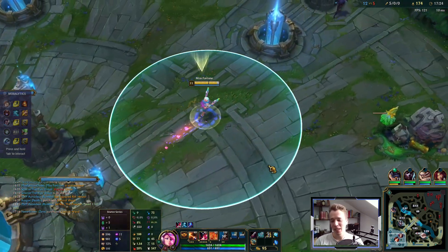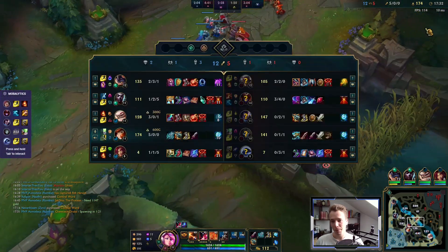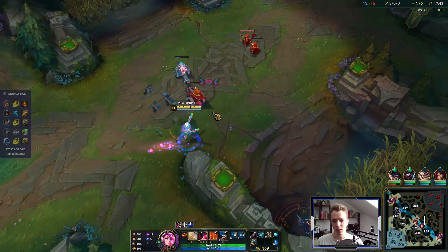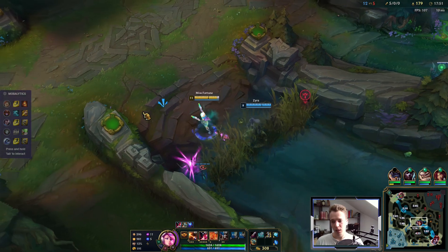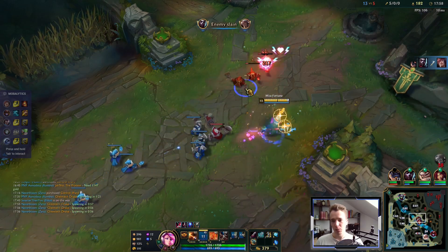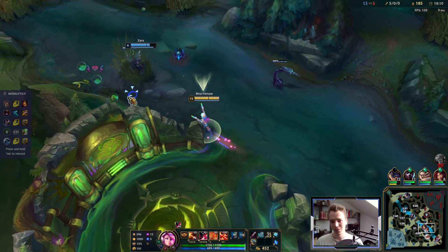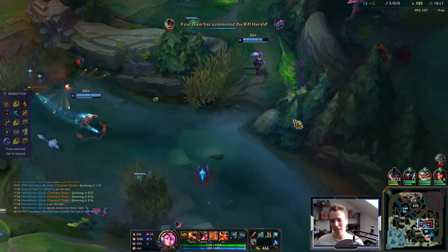We've got nice attack speed, nice attack damage, extreme burst between the triple auto here and the triple auto Press the Attack. This build is so good at creating pressure around the map — you have so much movement speed with W max, you clear waves so fast. Xerath did not break my shield with his Q so my W movement speed remained intact — you could clearly see it there.